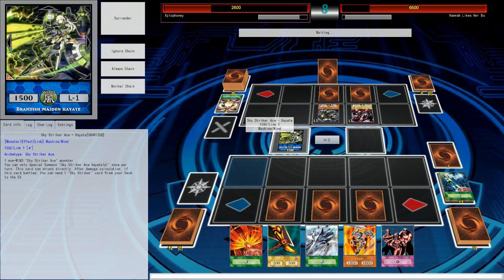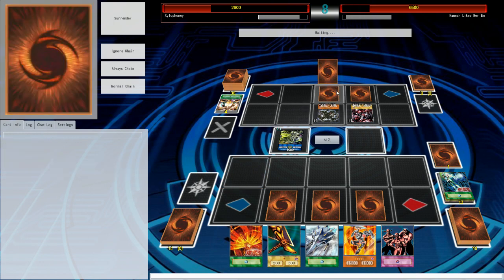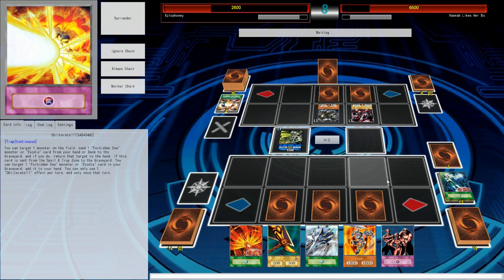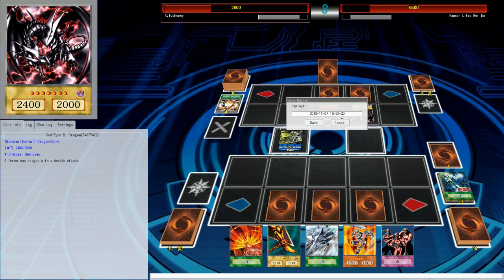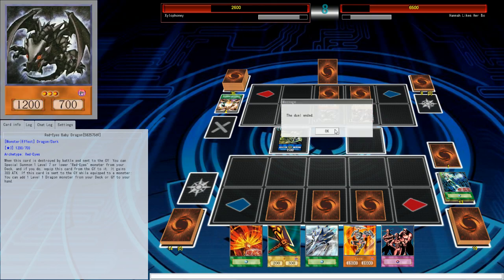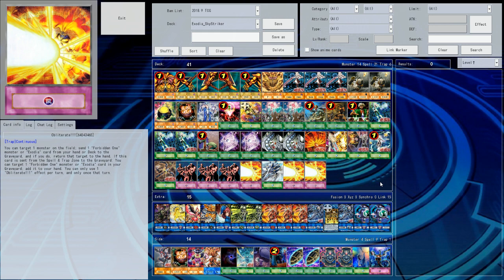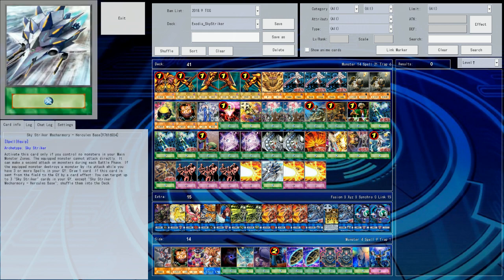What now? She's waiting on something. Pot of Avarice — yeah, in certain situations. Do I have hand destruction? I do not in this deck. Oh, she surrendered — I guess she might have had to go. She lost connection. I win! Hannah loses, I'm the best.